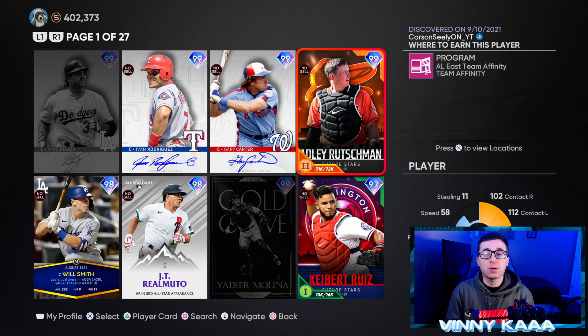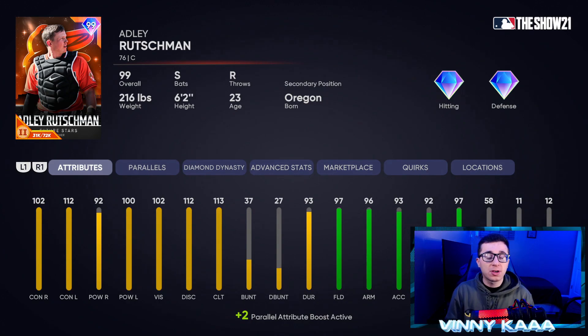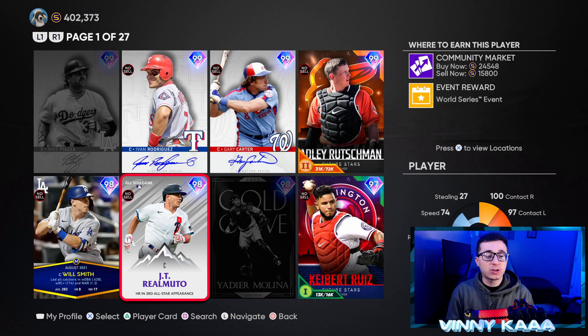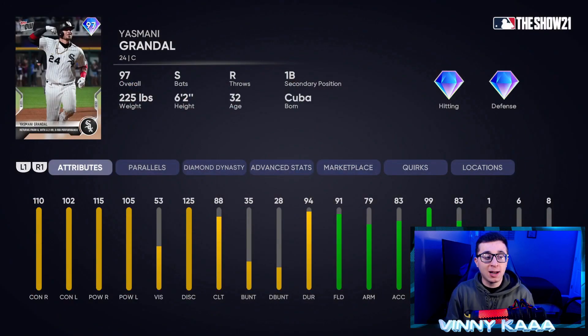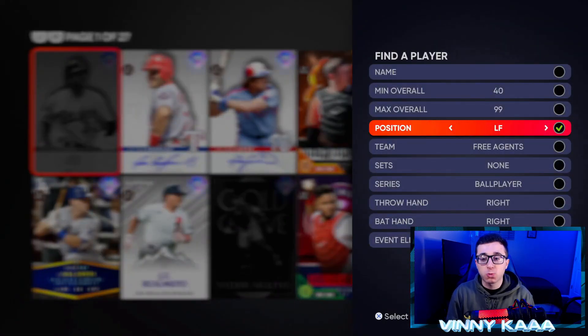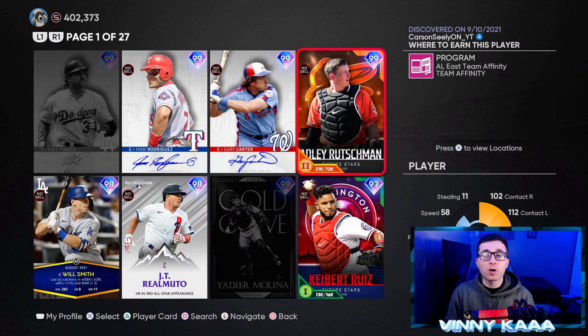The catcher position is another spot where I believe we do not have our endgame card. We have Allie Wrightsman — really good, switch hitter with good contact, good power, great defense, and good speed. Pudge is solid defensively with good contact but not much power. JT Realmuto has good speed and good defense. Will Smith is pretty good. Yasmani Grandal is probably the best hitter at catcher — switch hitter, great contact, great power, decent in the field, but he's super slow with 1 speed, which is unusable. Kyle Schwarber is used at catcher — great hitter, decent behind the plate. We are waiting for that 99 endgame catcher. Maybe a Jorge Posada or, if we had the rights, Yogi Berra would probably be endgame.